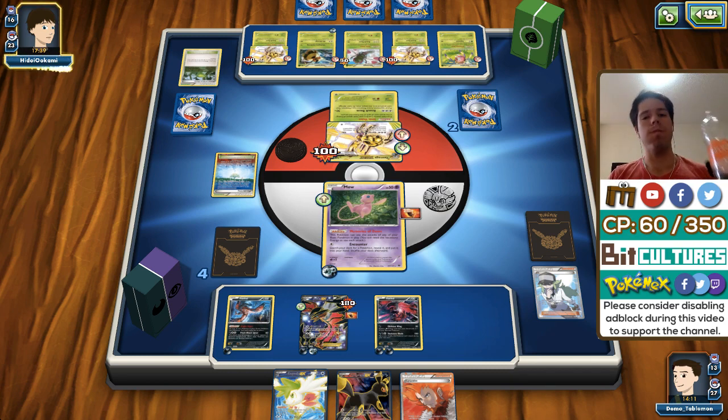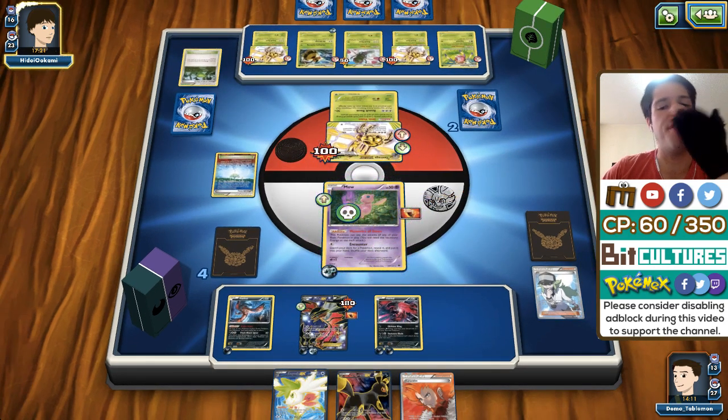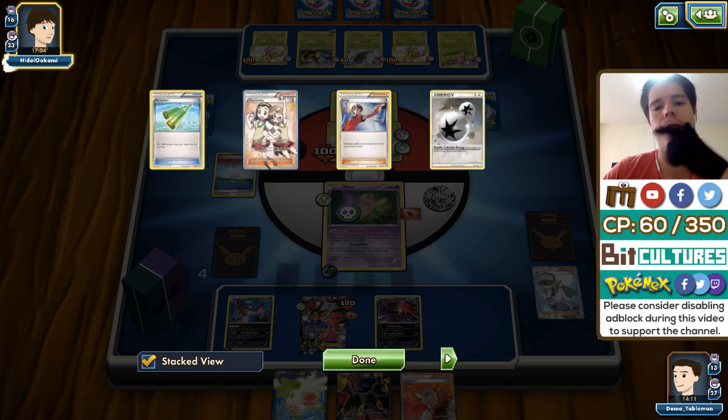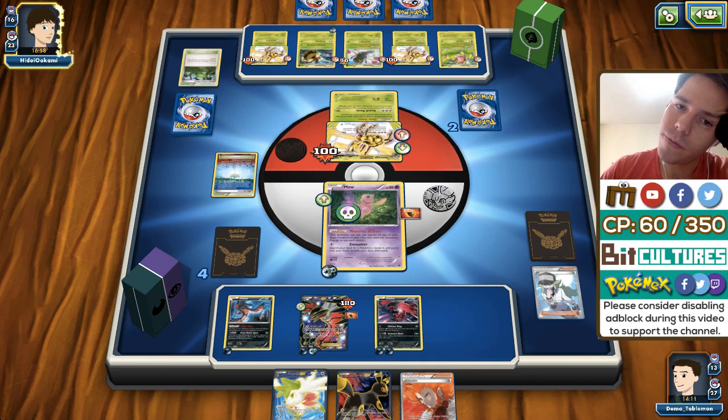Anytime I promote Fright Night Yveltal, my Yveltal EX will get immediately KO'd. Seeing my hand, I'm going to Ninja Boy this Yveltal into Mew. There's the energy. I'm bringing up the Yveltal EX — sure, it has a lot of HP, it can two-hit KO Yanmega Break. I'm going to bench this Yveltal, retreat Mew into this Mew, and Y-Cyclone — transferring the Darkness onto this Yveltal.